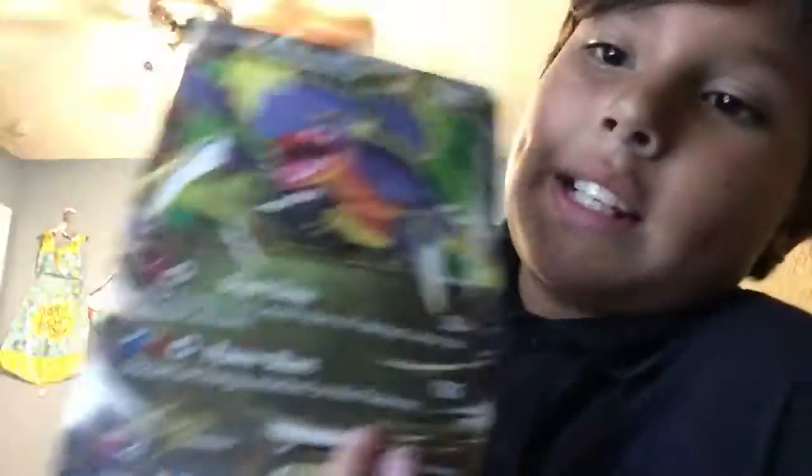Moving on to the lightning types — this is the next one, which I've had for a really long time. I'm trying to find a file for it on Amazon. It was so hard to find, but I just kept this in my backpack ever since. It's got 120 damage, 170 HP. Dual Chop — flip 2 coins, 30 damage times the number of heads. So 30 times 2 equals 60, meaning this one does 60 damage or 120 damage.